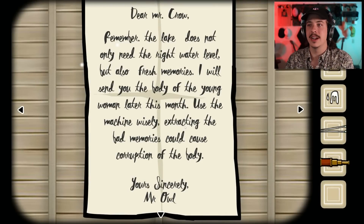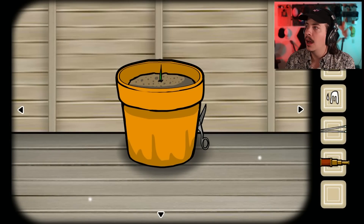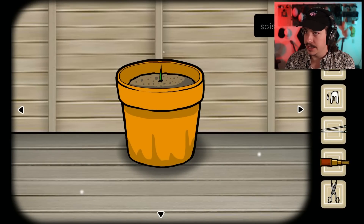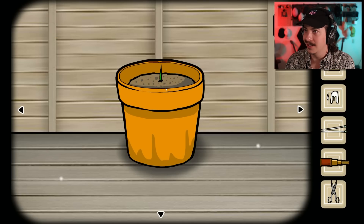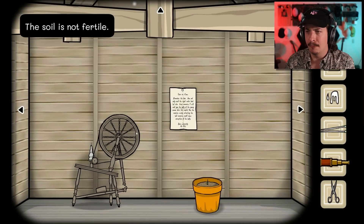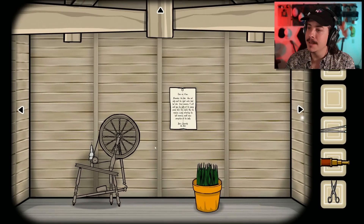And then we have a note here: Dear Mr. Crow, remember the lake does not only need the right water level, but also fresh memories. I'll send you the body of the young woman later this month. Use the machine wisely. Extracting the bad memories could cause corruption of the body. Yours sincerely, Mr. Owl. The soil is not fertile. We need the bird crap. There you go — fertilizer.